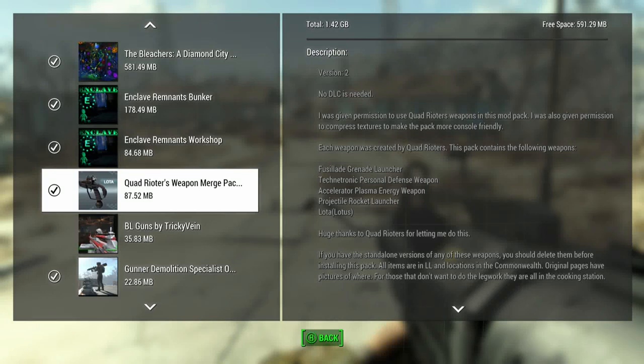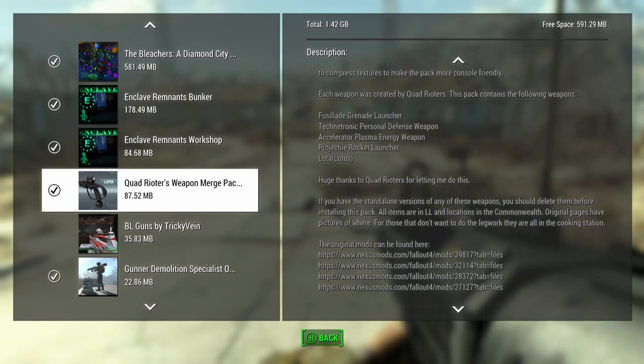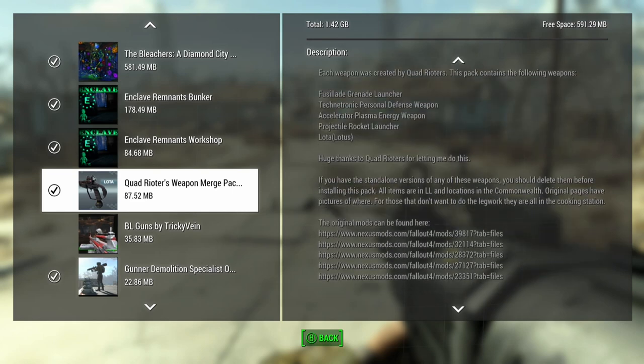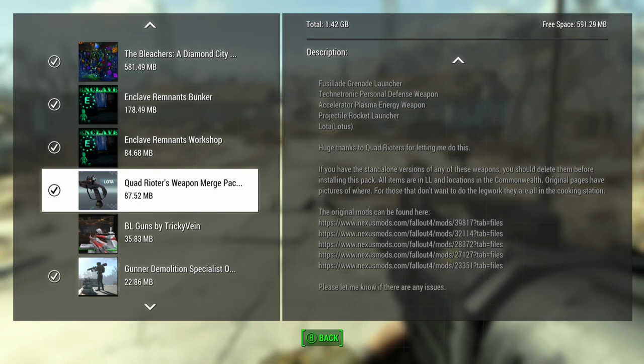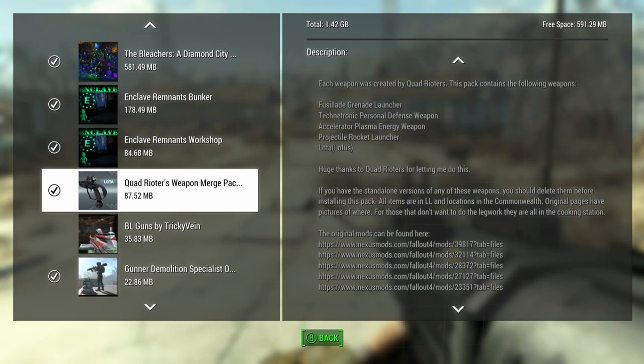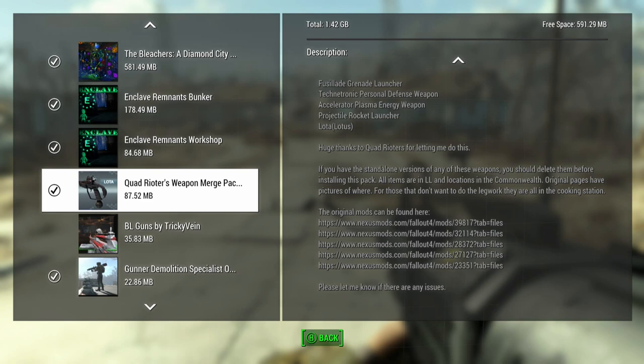I'm quite excited to take a look at this mod. This is Squadrider's weapon merge pack. To get some relevant information - I feel like I may have reviewed some of these weapons, I have no clue to be honest. It adds five weapons as a weapon pack, and it's pretty nice. Squadrider is a familiar name as a mod author that I've probably done a review for.